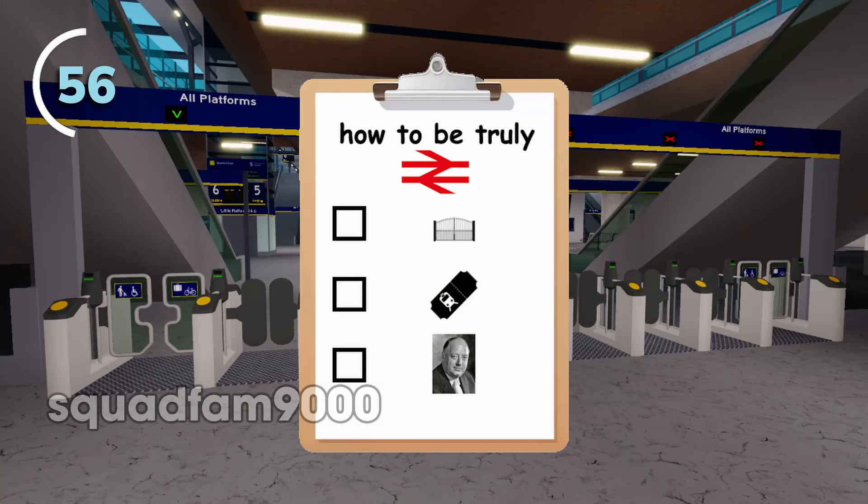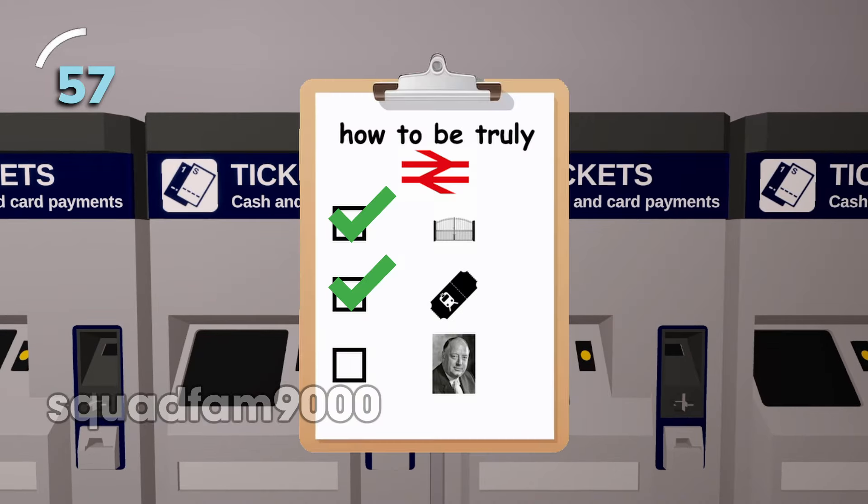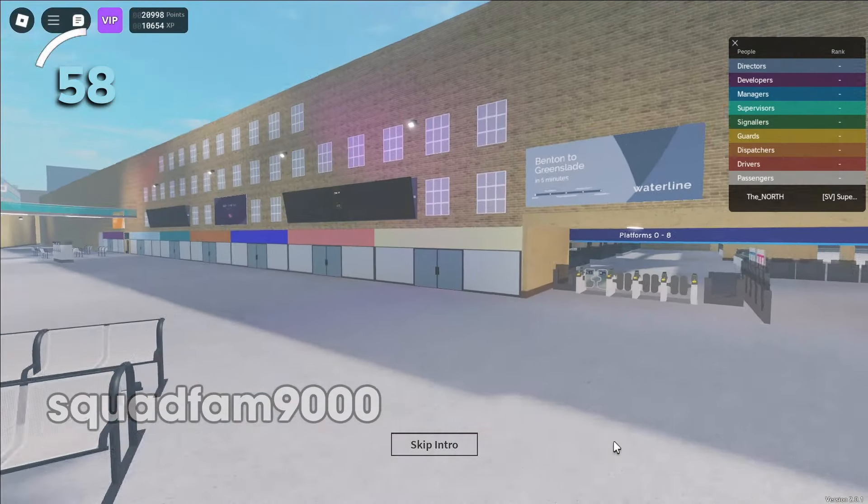Ticket gate lines don't do anything — they're just there to sell the vibe of the railway. Similarly, ticket machines are just there for the vibe. When you enter SCR, 'Hang Up' plays in the main menu.